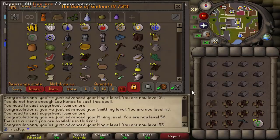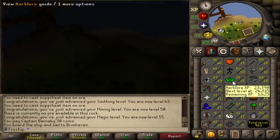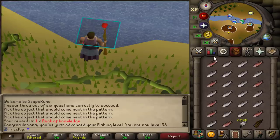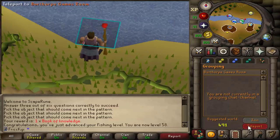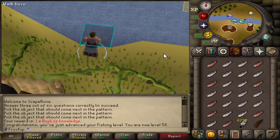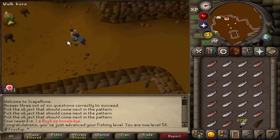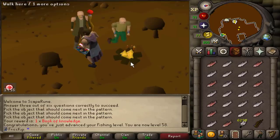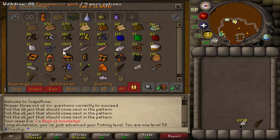Now it looks like we're going to be going back to fishing. We have 56 fishing right now so we'll be getting 58 tonight — this will be our last time fly fishing. There we go — 58 fishing, we are done fly fishing! Now we can grab our chips and dip over to the rogues den and start cooking all the fish. This place brings back memories — this is where I did 200 million cooking XP on my main, before Dragon Slayer 2 came out.